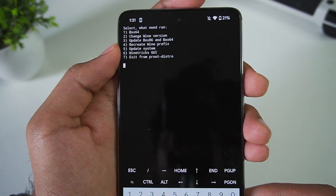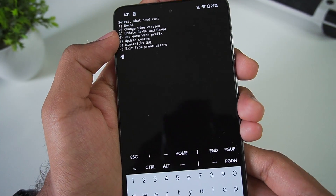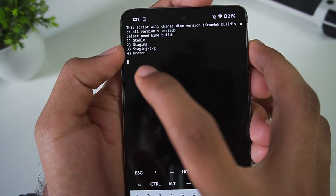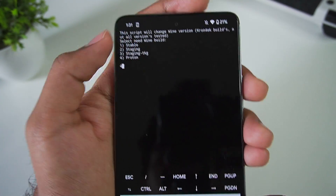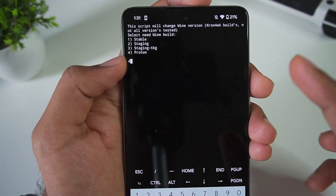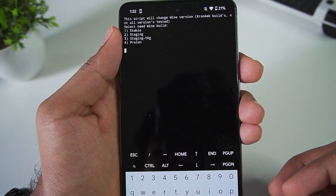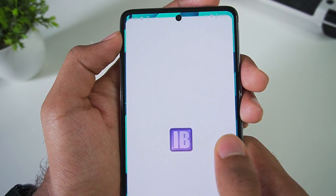Let's tap on 'Change Wine Version'. To run Windows games on your Android device, you need to change the Wine version to Proton. Type 4 after going to the Wine section, then press Enter, and it will change the Wine version to 8.0-2, which is the latest Proton build. This is necessary if you want to play games like GTA 5.